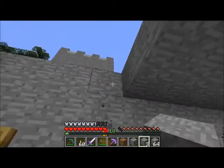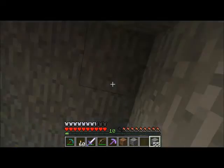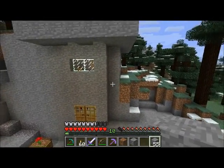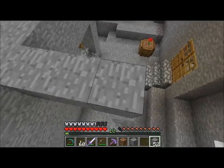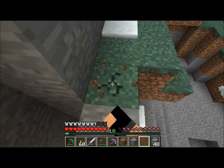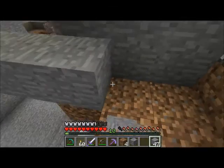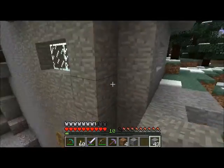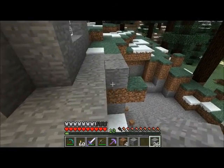Spent a couple levels to enchant - give a work-a-day enchantment on a stone pickaxe and a stone shovel. Okay, so we're gonna wanna connect it up to there. Build the skyway. Need some smooth stone if I wanna case this in.